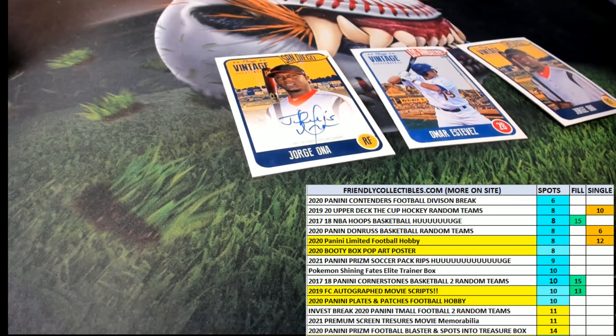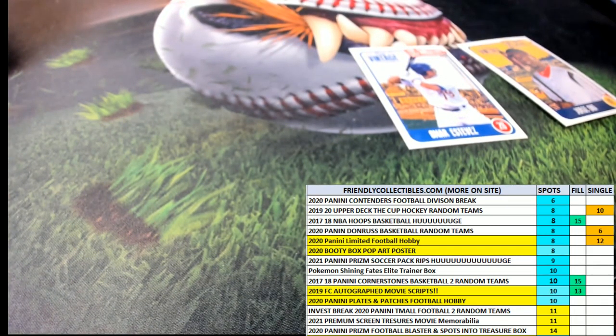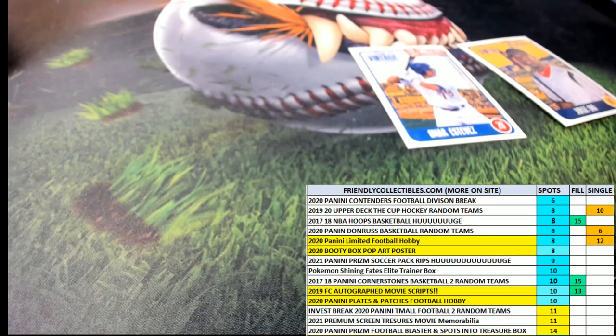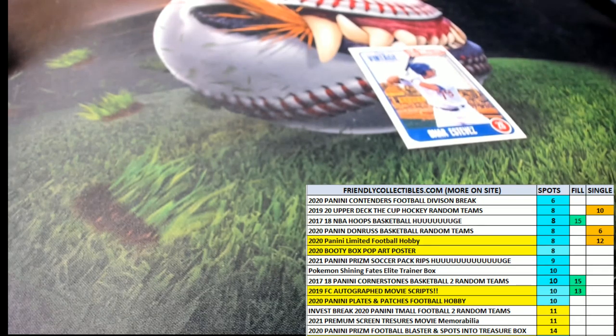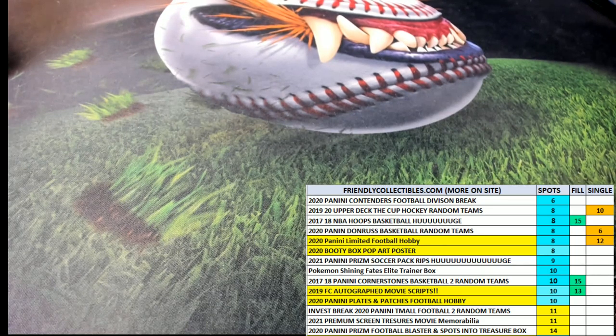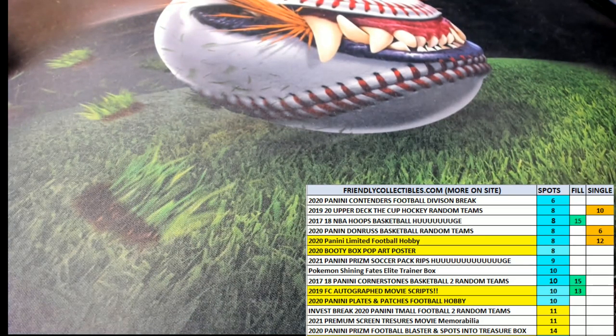And that's our box break here by Dustin and Taylor. Dustin and Taylor round out our top four, picking up these two cards. That's our box break in this Onyx Baseball with four autos — four autographed hits come out of that Onyx.